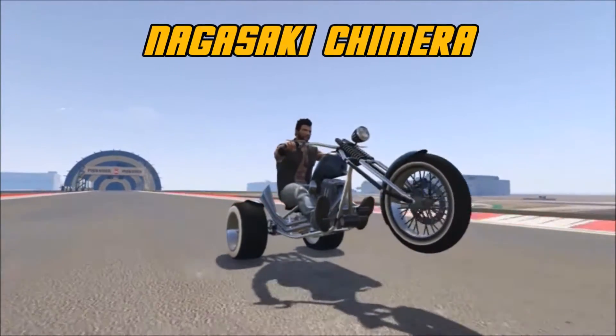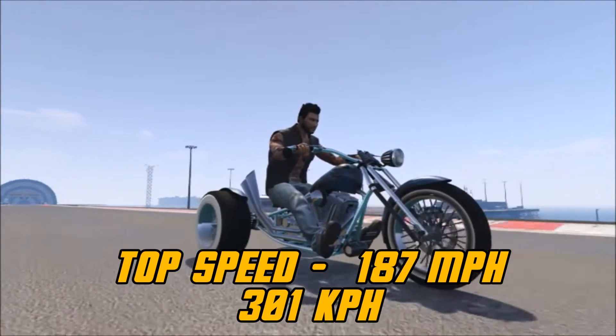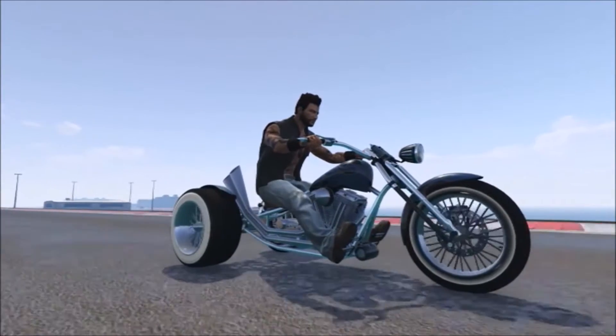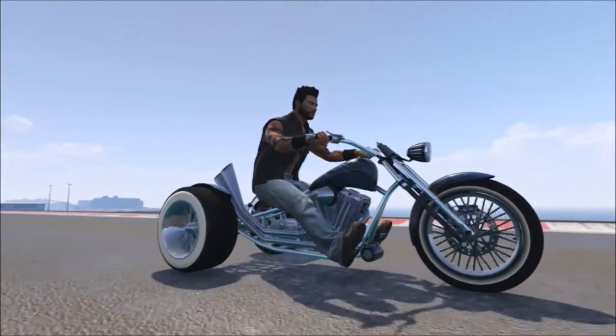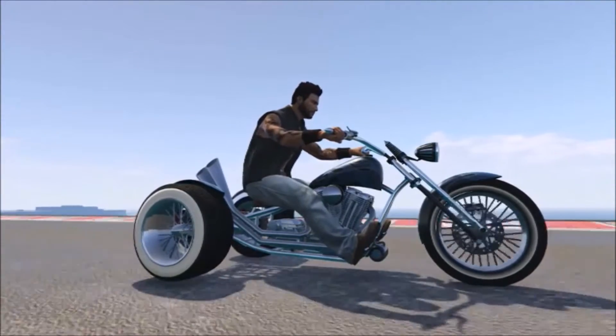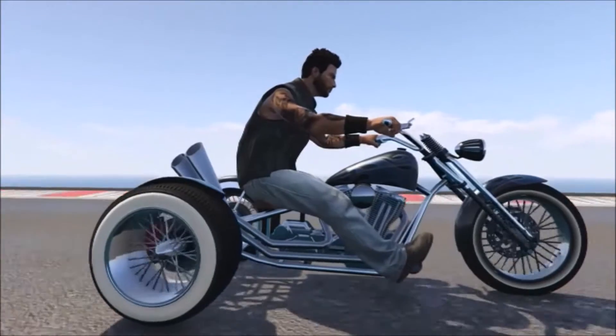One of my favorites is the Nagasaki Chimera. This one has a top speed of 187 miles per hour. The cool thing about a trike is the ability to handle corners better than you can on a regular motorcycle. You can take some pretty good tight corners at higher speeds, but doing stunt jumps, this thing is a nightmare. It falls like a rock.